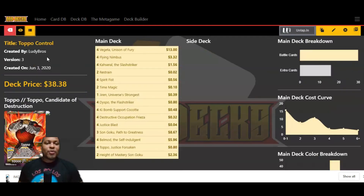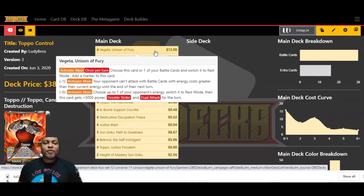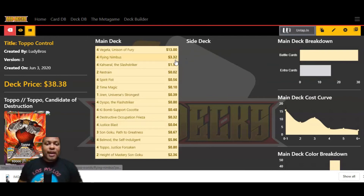I do want to show one more thing — we can check out the price. The deck price is coming in at $38.38. We can see that four copies of Vegeta Unison of Fury is roughly about $13. You can buy one of the little expansion sets for about $14, which comes with two copies and all the cards in that set. The deck's pretty reasonable to go ahead and put together.